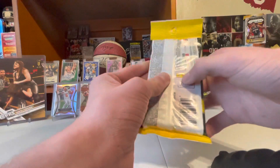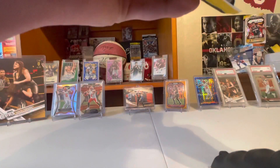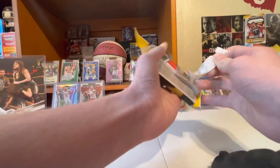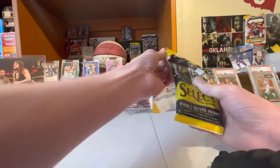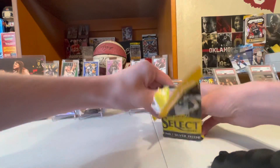This pack on the back has a Bengals field level. I do not know who it is — hoping that it's a Joe Burrow. It could be a veteran, I don't know. It's a Bengals field level, I don't know who it is, but hopefully it is Joe Burrow.